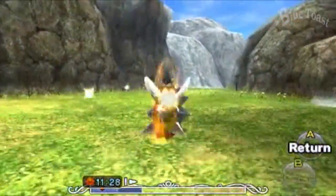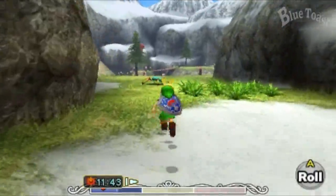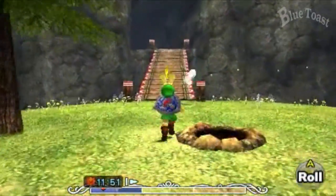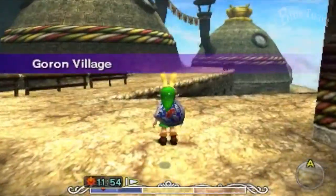So while this is happening, we're going to want to get the Gold Dust. At this area, I change to Normal Link with the Bunny Hood Mask. That way, because the Goron Link, if it goes in the water, he'll die. And this is just a little bit easier.